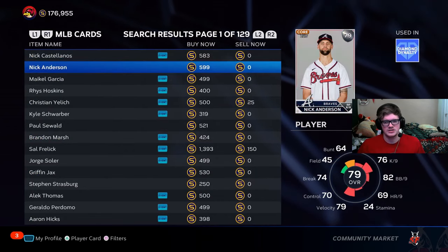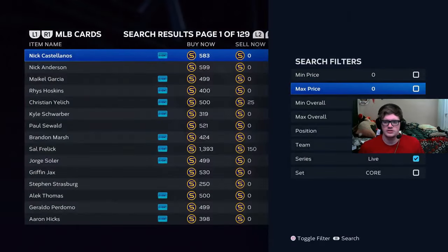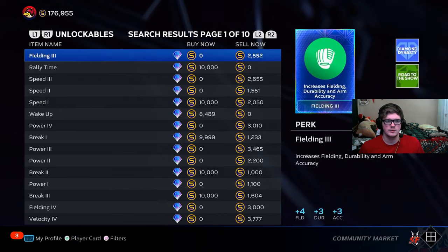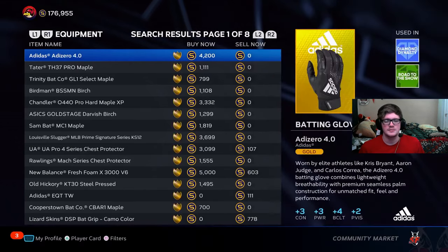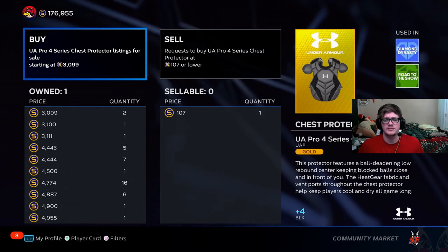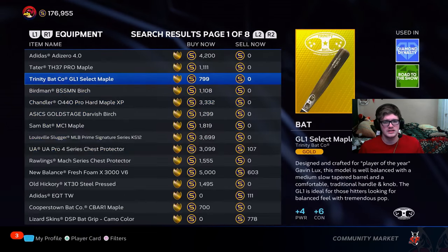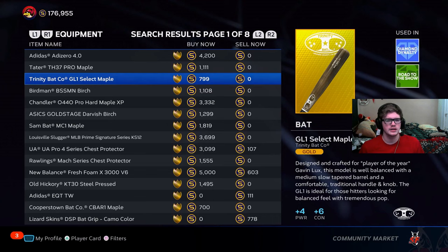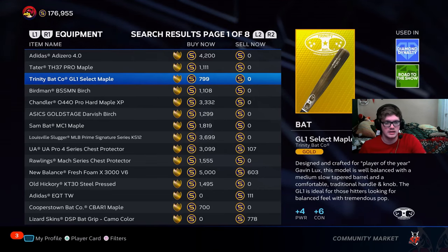The game's a little more dead right now, so there won't be many orders. But this is going to be one filter I use: 79 overall live series cards. Another one I'm going to be using night one is gold equipment — they'll typically have relatively good margins. For example, this chest plate here — the margins won't always be this large, but gold equipment moves relatively quickly. Along with silver live series cards, doing them in bulk orders will benefit us and get us as many Stubs as possible.